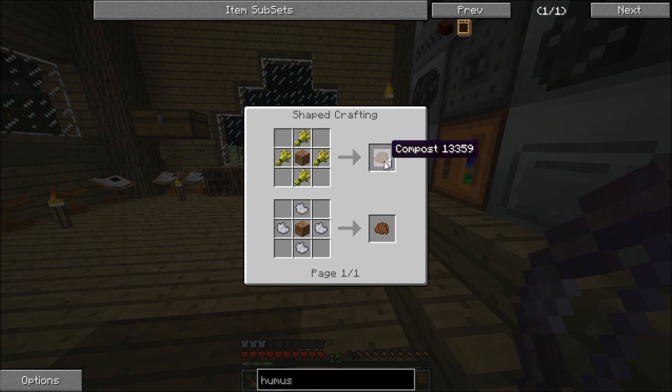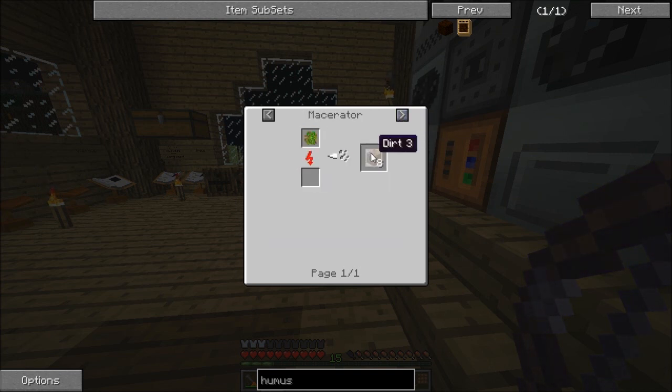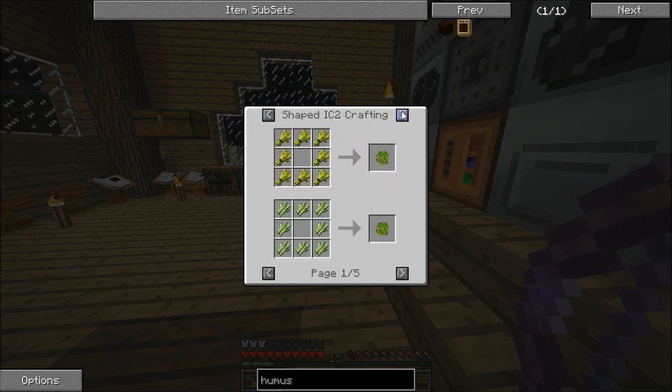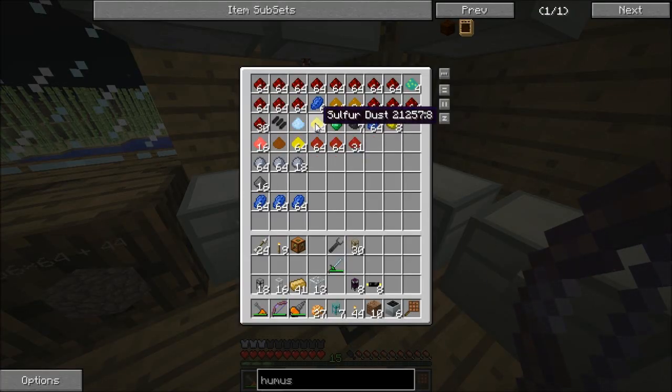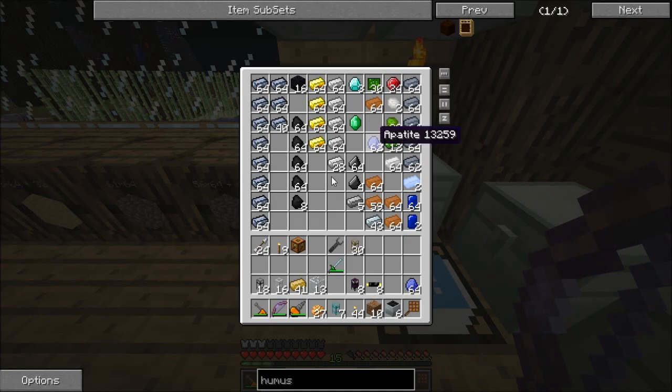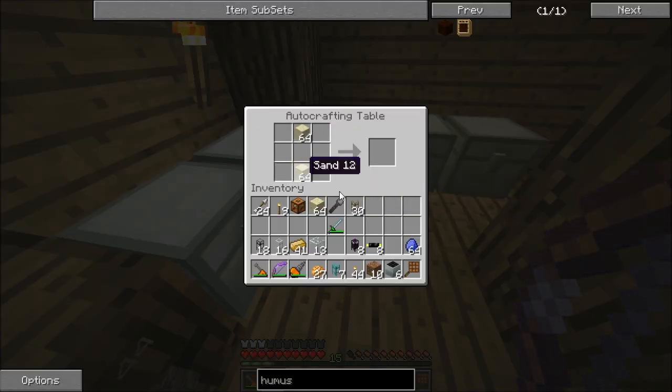I think I'm going to go the wheat route since it's a better rate of return — four compost per four wheat. We have enough for now. There might not be a renewable way of producing dirt, but you can get plant balls from wheat, and plant balls can give you dirt, so the whole lot can start with wheat. For now I'll go with apatite, which I have plenty of — a couple of stacks that I haven't known what to do with. Crafted together with a couple of stacks of sand, that gives us eight stacks of fertilizer — ought to be enough for anyone.